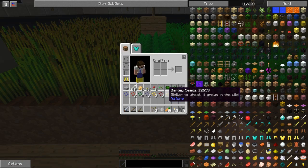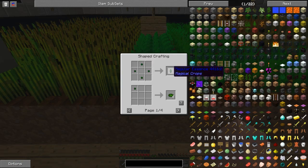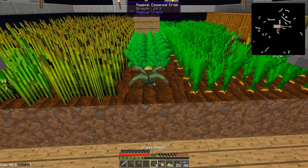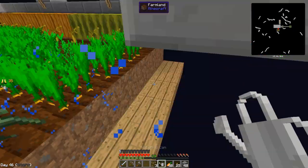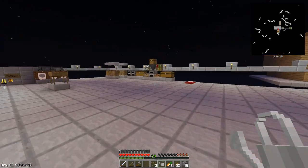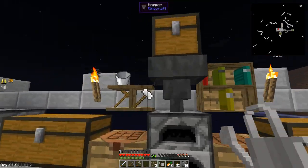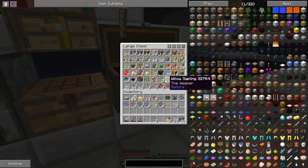We use the essence dust — that's the stuff we're after — to make weak essence, which is used to create coal seeds, dire seeds, water, fire, and earth seeds, which we're probably going to get first. This is the basic starting point for magic crops: get a ton of this essence dust, turn it into essence, and make crops. That is going to be the goal.